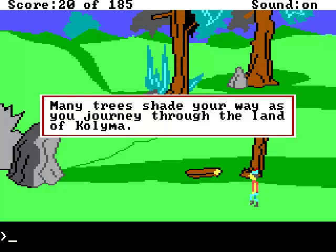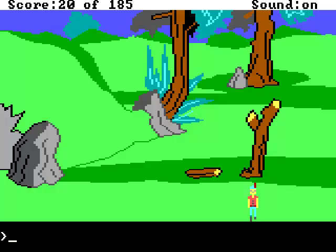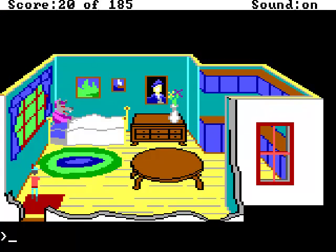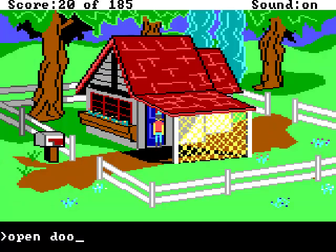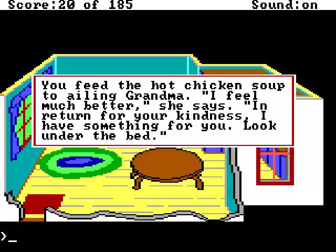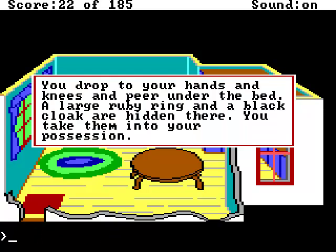Continuing west. What do I have? Earrings, chicken soup — oh, and the basket! I still have the basket. I need to get that back to Little Red Riding Hood. Chicken soup is good for sick people, so I figure might as well give it to Grandma. There we go — look into the bed. Red ruby ring and a black cloak. Awesome.